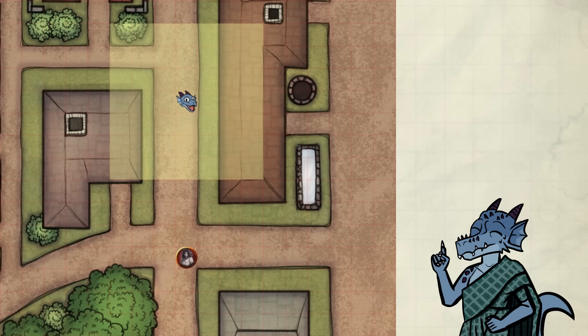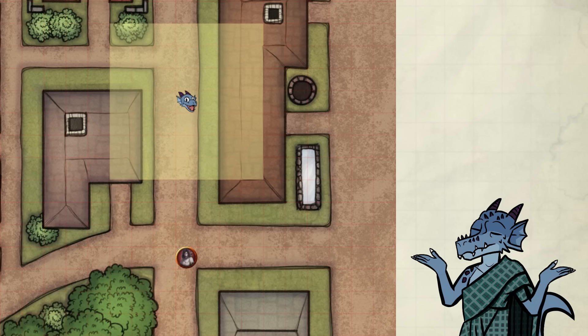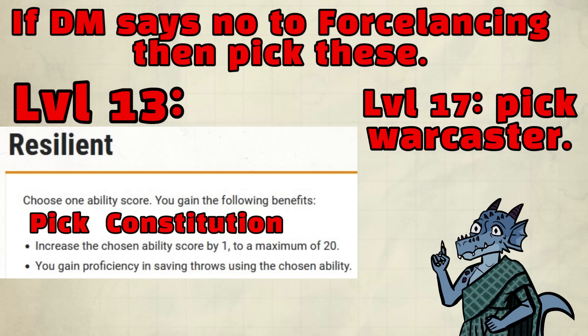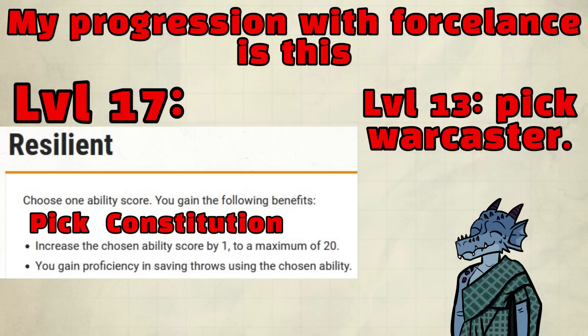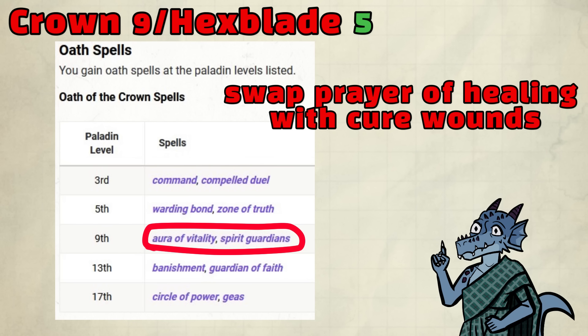If someone dares threaten us, we just pew pew pew with Eldritch Blast, sending them right back to where they started. If we have Spirit Guardians up, they might not even be able to whack us anymore, because the creature's speed is halved in the area. If this strategy is banned at your table, pick Resilient Con instead and pick Warcaster at level 17. After 5 levels into Warlock, we get to basically always have Spirit Guardians up and running. The spell lasts a really long time, and when we run out we can just short rest and cast it again. We also swap Cure Wounds back in instead of Prayer of Healing, because we now get to cast Aura of Vitality for even more healing.